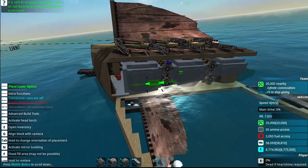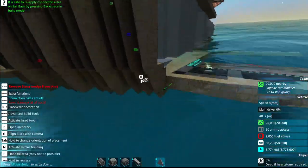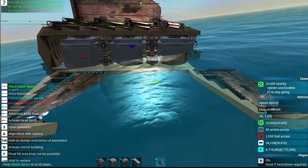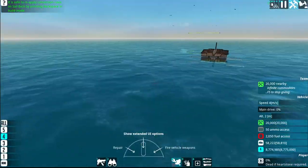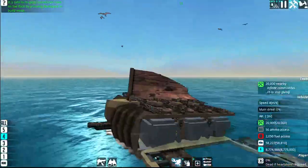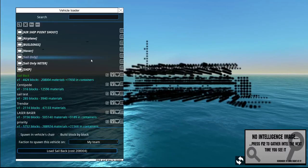So this was a failed concept. You can tell by these sails in the water — they have basically no thrust because they're basically horizontal. Let's load a different vehicle in and destroy the sailback.